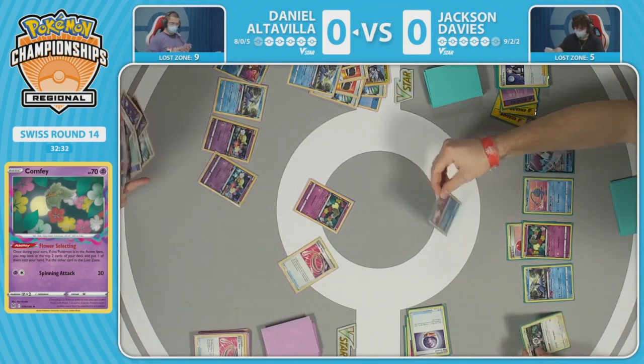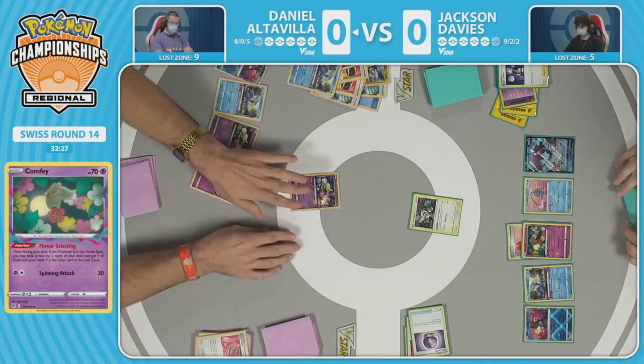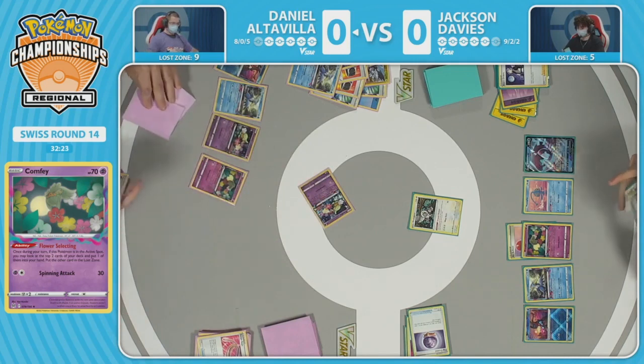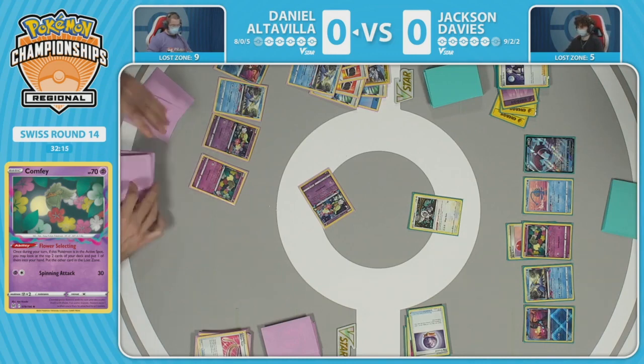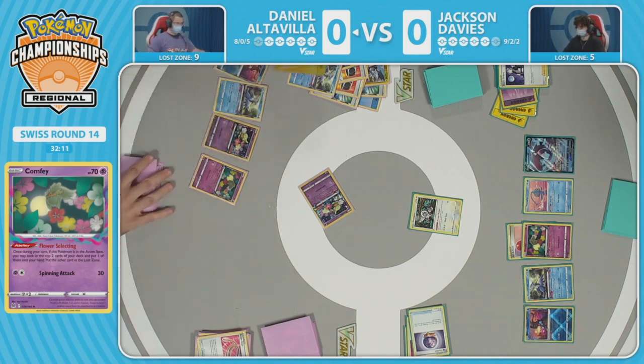Daniel looks like he's been hitting a lot of Lost Box mirrors — you can see how agonizing this match is. You have the first priority of getting cards into the lost zone, but then you have to think so much about counter plays your opponent will use to snipe your bench and disrupt your ability to attack. A lot of thinking going down with almost 30 minutes ticking away. We're still in game one, but now there are 10 cards in the lost zone — the game is truly going to explode.